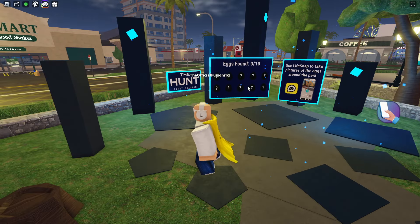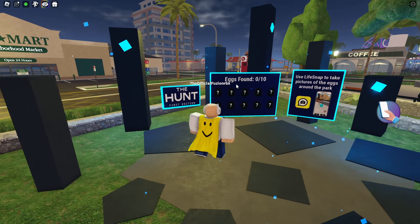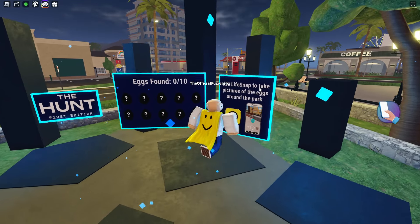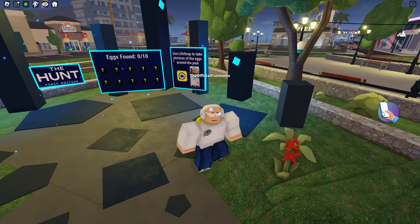Alright, so we're here inside of Life Together on Roblox and we're going to be doing the Hunt event. It says The Hunt First Edition — we have to find 10 eggs and use the Life Snap to take pictures of the eggs around the park.